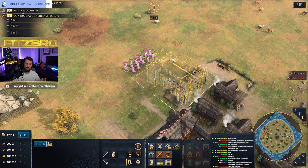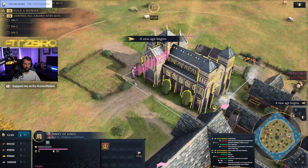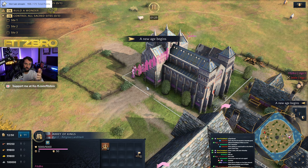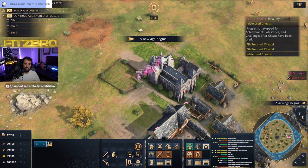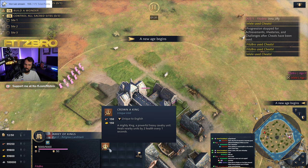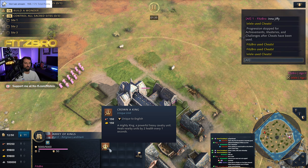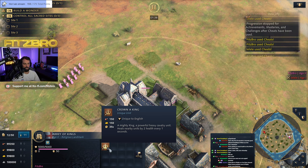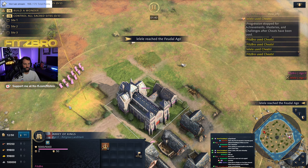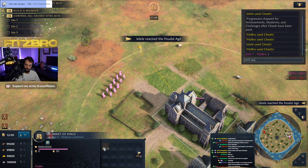The landmark of particular interest right now is the Abbey of Kings. It's been reworked — this is the landmark that heals nearby units. It can now train a King. You can crown a King for 150 food and 150 gold, with a 35-second train time.